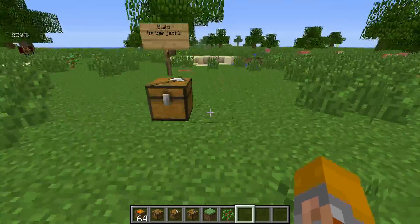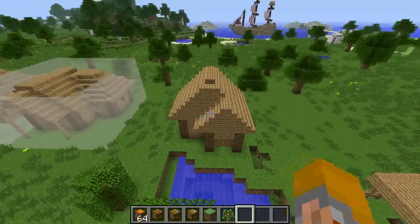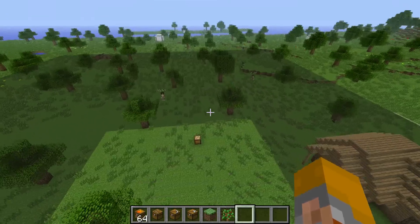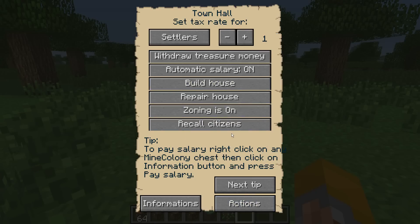Our lumberjack is cutting down trees, our builder is building houses, and our miner is mining — that is the basics of the mod. Let's check how the colony is doing. We have a max population. It should say three workers — builder, lumberjack, miner — but there are a few glitches, this being a beta. Taxes are coming in and we have a surplus, with no expenses at the moment.